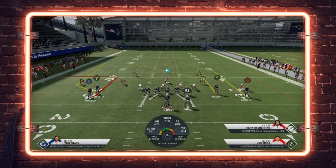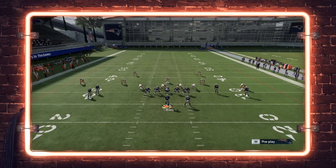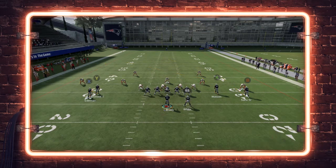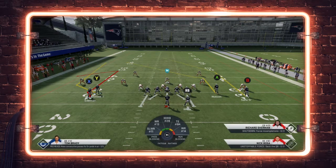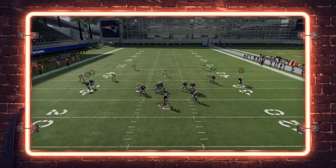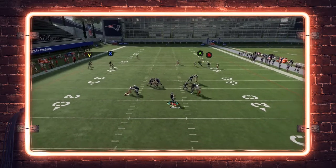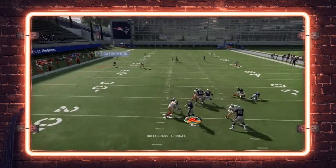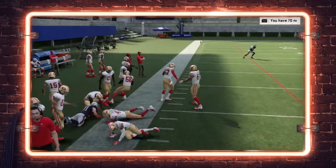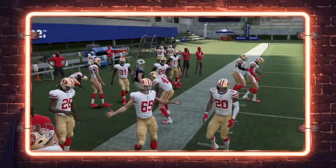Another thing you can do with this play: if you get time, use the X receiver on a comeback route. The fade comeback is a great way to cause the cloud flat to match door set man to man. Then you can throw this comeback route into the area outside of the vertical hook. It's going to break back to the outside — you see how that sits right there in that pocket. You could throw that ball there and pick up big yardage.